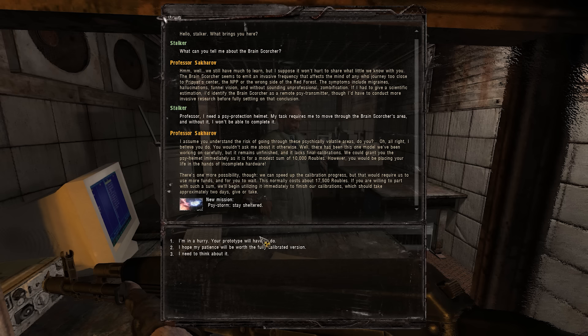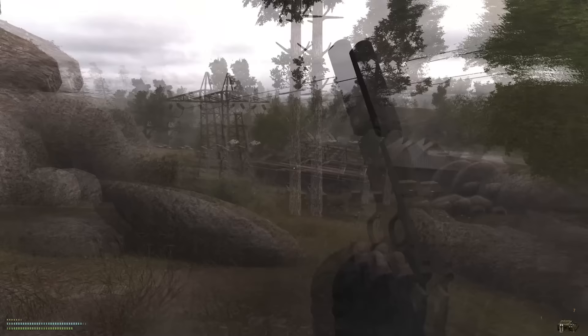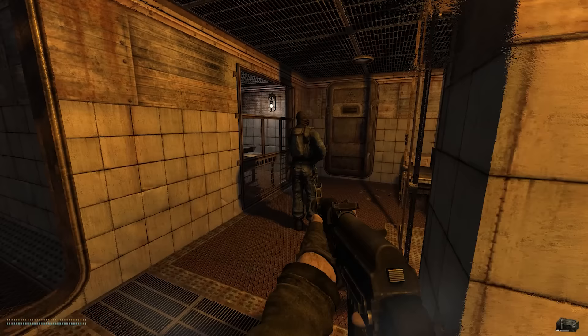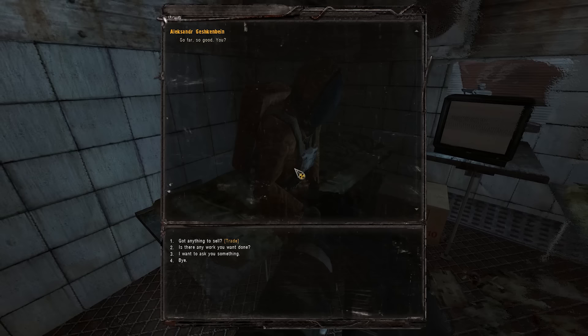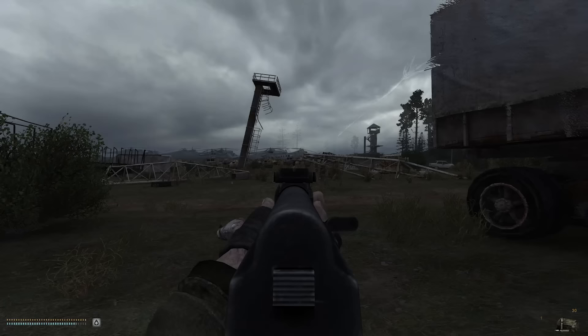I decided to pay full price for the headset, which will keep you from offing yourself in Brain Scorcher territory, but won't protect you from Psi fields that are in anomalies — those will still penetrate your headgear and nuke your mind. The uncalibrated one works the same but will insta-kill you if you shut off the Miracle Machine in the lab in Northern Yantar — that's an optional task though, so you can get away with the uncalibrated headset if you skip it. Sakharov tells me to wait two in-game days for it to be ready, so I do some extra work and sleep off the rest of the time.